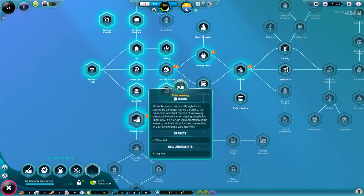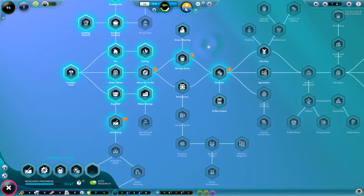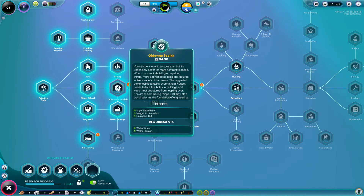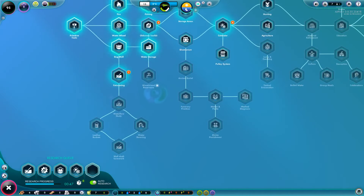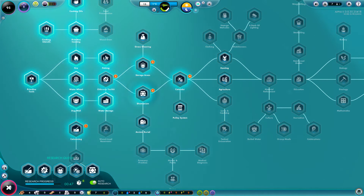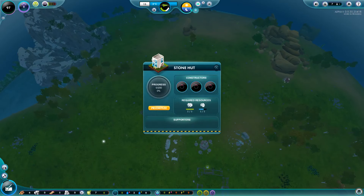In terms of research, we're currently expanding the wells because they only have two working slots right now. Once that's done we'll upgrade them instantly, then move on to the old O1 toolkit which allows us to get nugget accessories, engineering haul, and water wheels — basically the engineer's haul so we can start fixing stuff. Then we'll go to storage, then calendar, and probably then hospital.